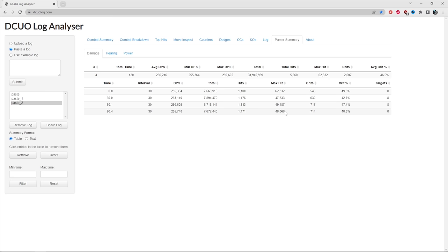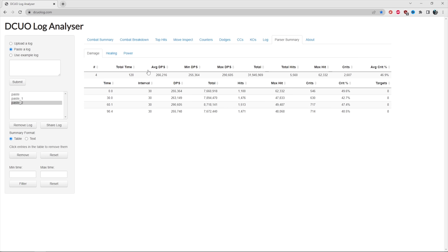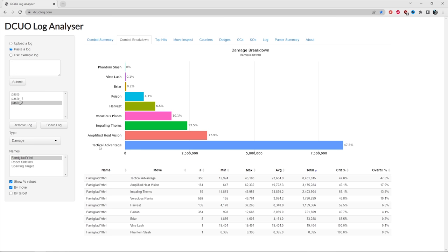This is the combat log analyzer for the nature rotation. Four 30-second parses — 32 million damage in 120 seconds, average crit of 46.9. Looking at the combat breakdown: 47.5% of that rotation came from Strategist card procs. The Strategist card did 8.4 million damage — 356 procs, smallest being 13k up to 45k. That's completely passive damage. Then amplified heat vision at 3.1 million, impaling thorns at 2.4 million. Completely free passive damage that didn't require changing anything in the rotation.